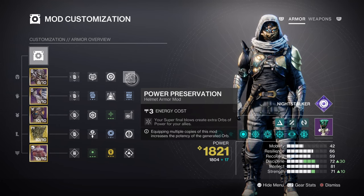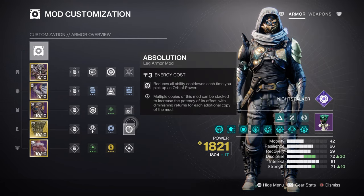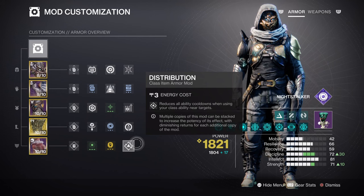Discipline at tier 7 is also a good spot to aim for, as with Font of Focus available, this will push it to tier 10 and a cooldown rate of 53 seconds under the use of Magnetic Grenades. As we are using Orpheus, you can use other grenades available thanks to Orpheus' exotic effect of giving us 10% ability energy back per enemy killed, but this is only useful when your super is active. Outside of that, we have the Absolution mod, which grants 5% ability energy back per Orb of Power collected, and the Distribution mod, which grants 3.5% ability energy each time we use our class ability near an enemy.